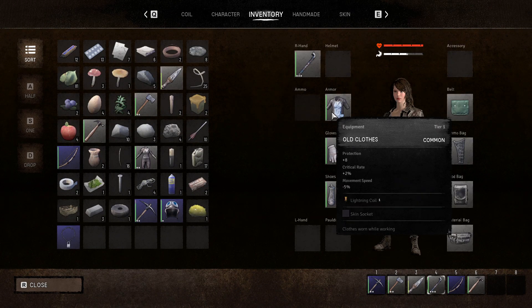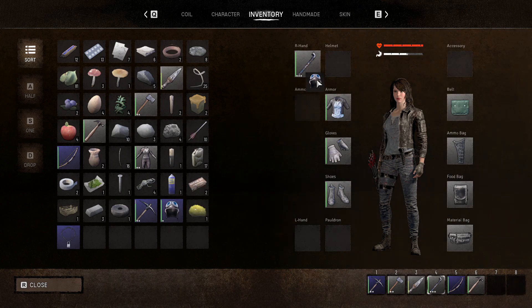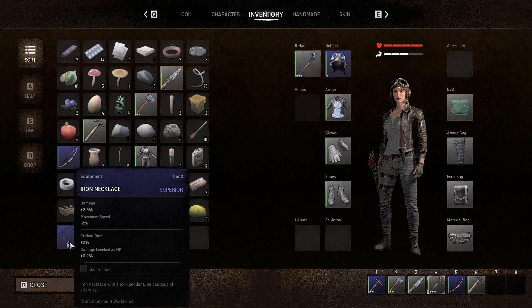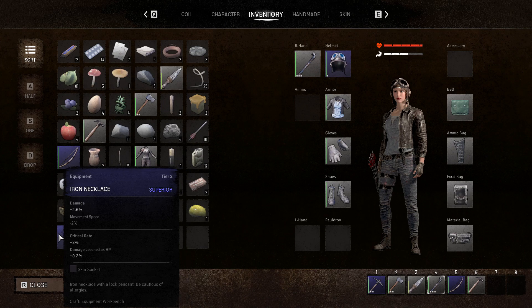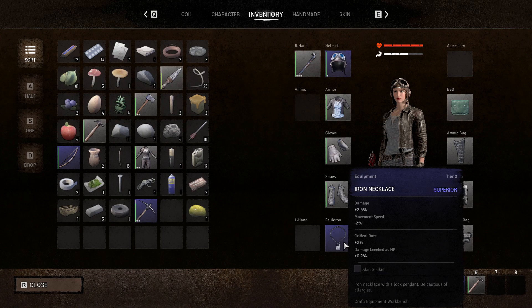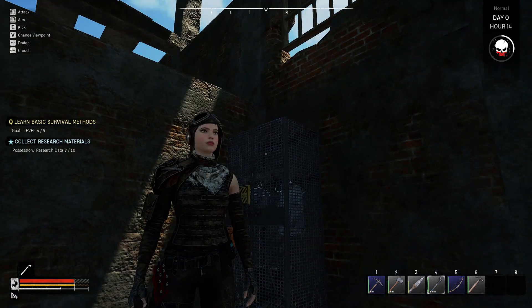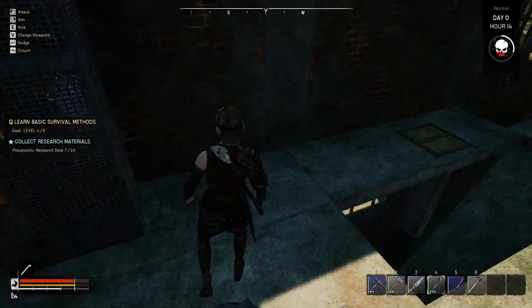Ooh, look at that armor. Is that any better than the armor I'm wearing? I don't have a helmet on anyway, so I might as well take that. The iron necklace gives me more defense but less speed. I don't really know how this little lock pad is gonna slow you down by a full 2%, but alright. Doesn't actually look that bad. We've changed to more of a combat pilot look, I would say.